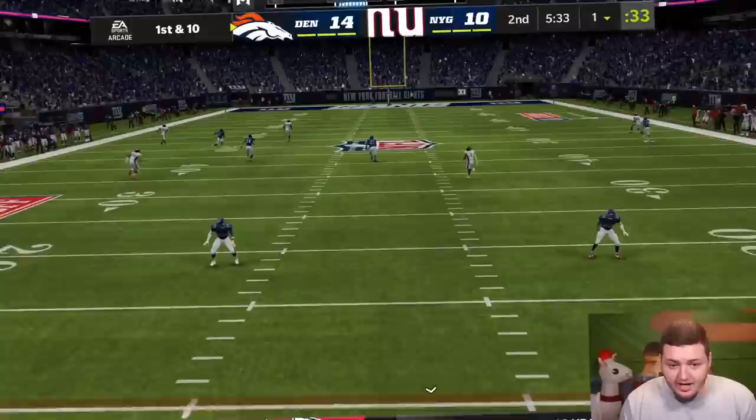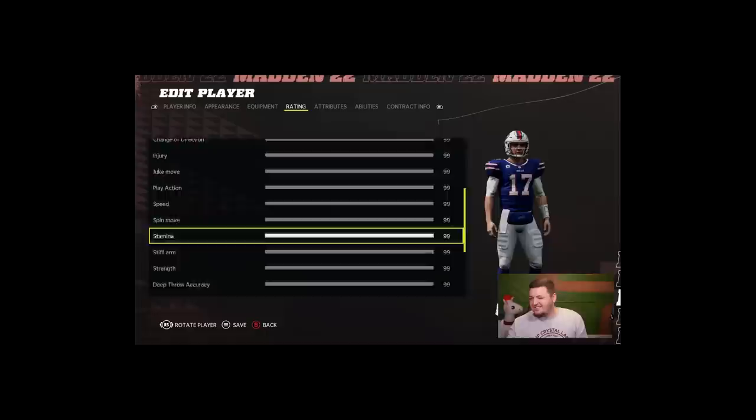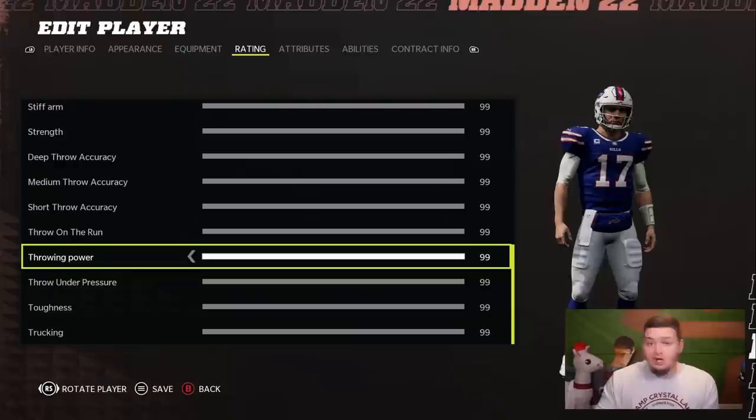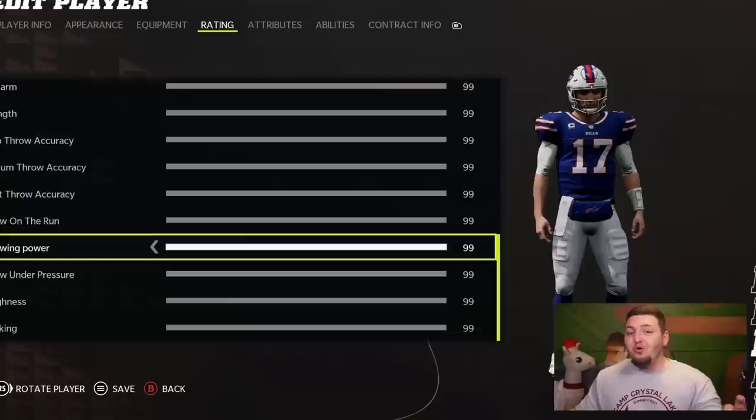Today we see if it's possible for the first time ever to throw the ball 100 yards in a Madden game. We've tried this in previous Maddens, but this one might be different. Not only do we have Josh Allen's ratings boosted to 99 across the board — though he already had 99 throw power — but now in Madden 22, with new upgrades to stadium atmosphere, the ball travels further in Denver than ever before, just like in real life.